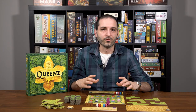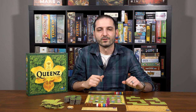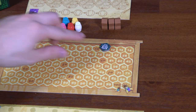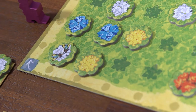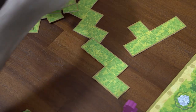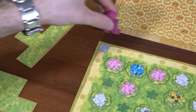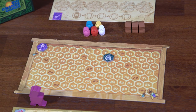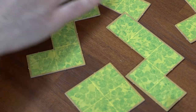You will only ever refill the board with orchid tokens or refill the supply with fields when one of the following situations occurs. First, if the gardener stops in front of an empty row or column, the player that moved the gardener there will earn a victory point, then you'll refill the entire board at random with orchid tokens. If a player takes the last available field, that player earns a victory point, then they'll draw five new fields to replenish the common supply. If the gardener crosses the red arrow at the corner of the main garden board, the player that moved the gardener earns a victory point, then they'll refill all the spaces on the garden and draw new fields until there are five in the supply.